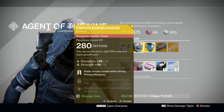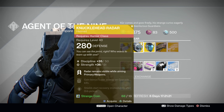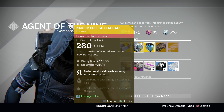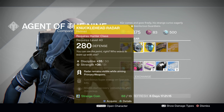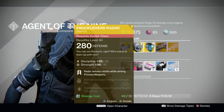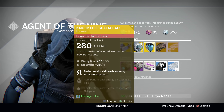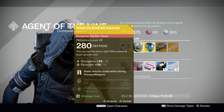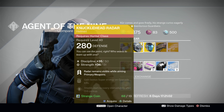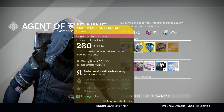Next up for Hunters, we have the Knucklehead Radar exotic Hunter helm. This thing is also rocking a split discipline/strength stat roll of 50 and 51, which isn't too bad. Its exotic ability basically grants you Third Eye — it allows your radar to remain visible while aiming your primary weapons. It's not so useful in PvE, but in PvP this thing is a godsend. It's not the best Hunter exotic even for PvP, but it's definitely a solid choice.